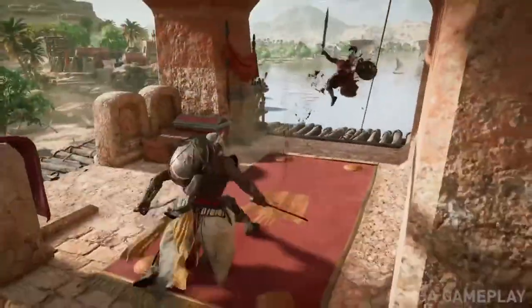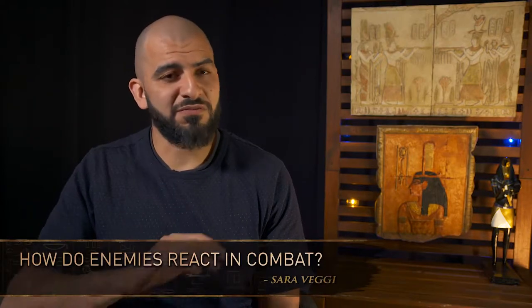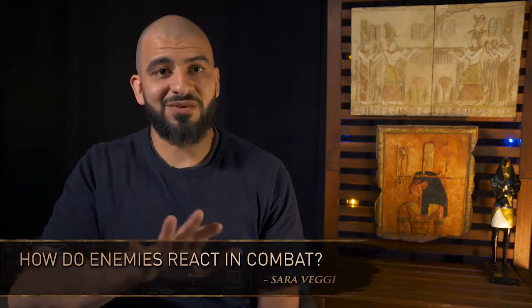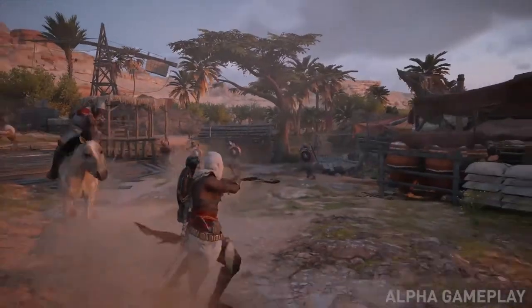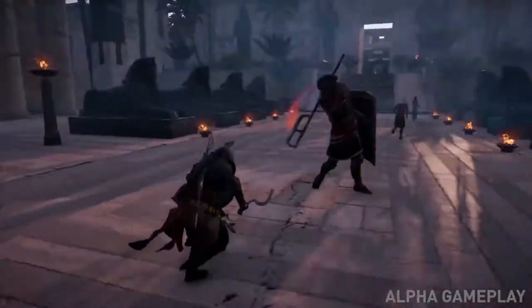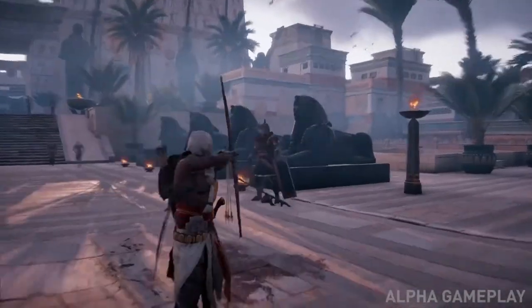One thing we worked on is being able to transition between melee combat and the bow very fast and efficiently, without breaking the flow. We wanted players to be able to take a few shots to slow someone down — maybe if they're charging — use their spear to take out two guys on their left, and then go back to the person charging them. We wanted the fight to be very dynamic and spontaneous.